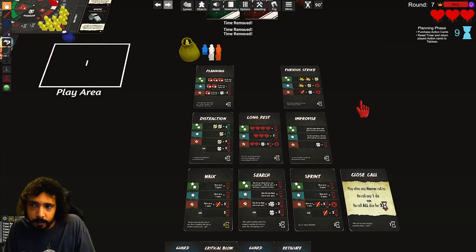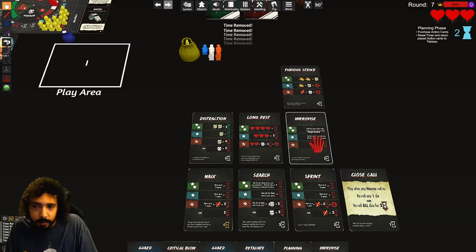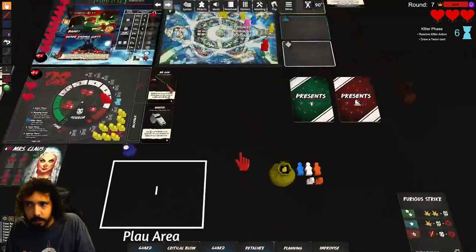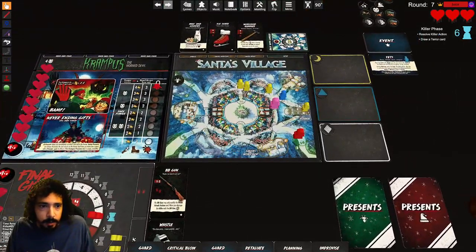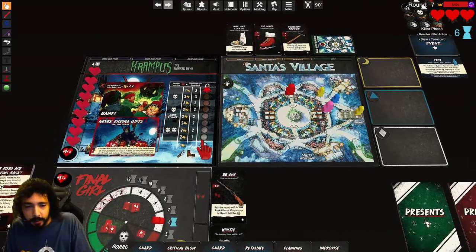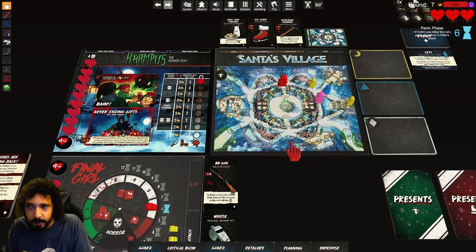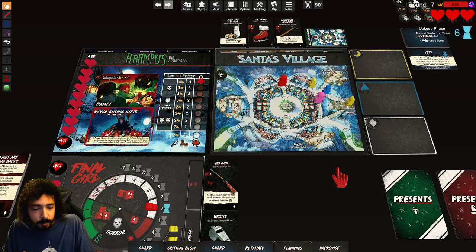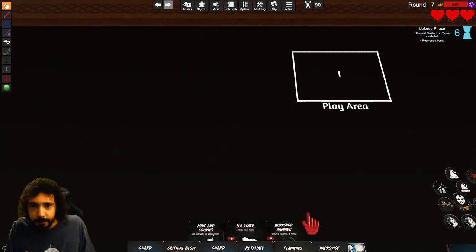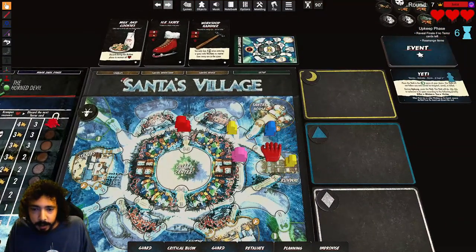I'll take retaliate, a planning, and improvise. Killer phase — moves to the farthest target, these two now, and attacks twice — they're gone. No tarot card so he recovers health — he's already max. Nobody panics. The yeti moves again — four, up here, no one up there.